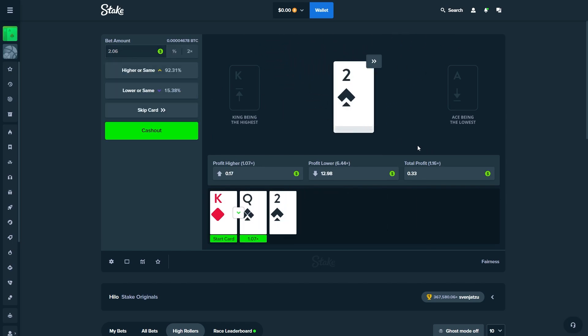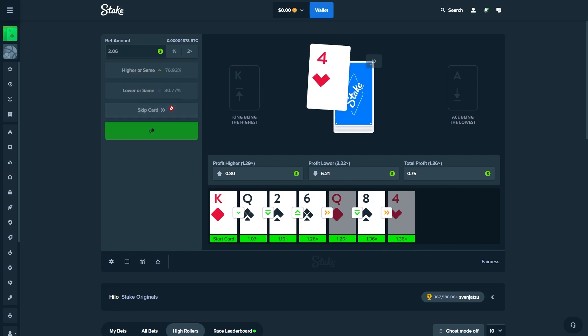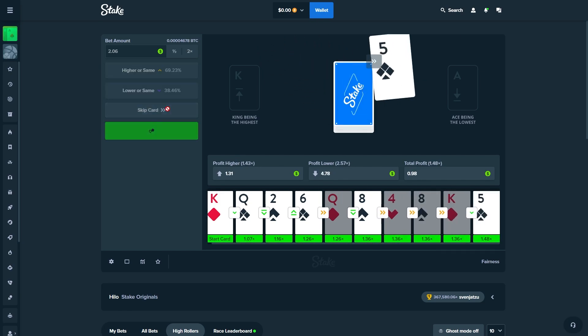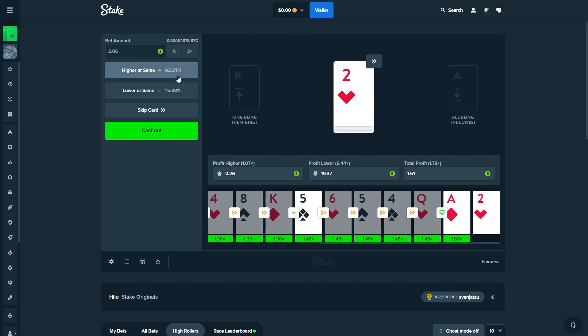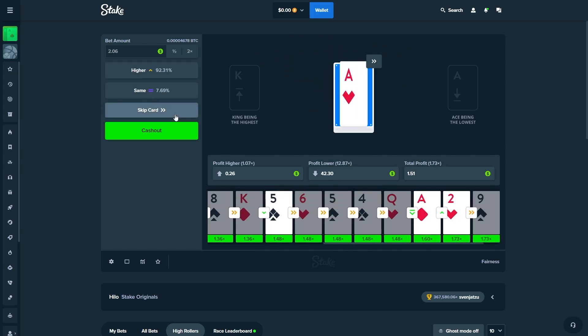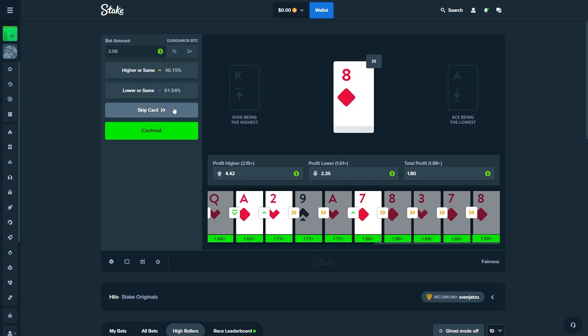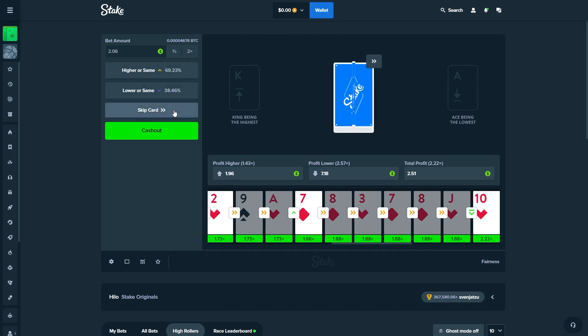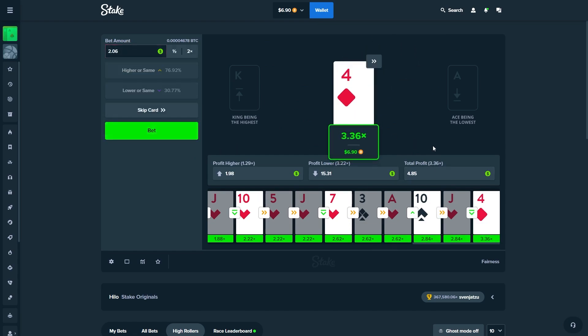Lower, lower again, and definitely higher. The good thing about HiLo is you can actually skip if the card is absolutely bad. The game seems to know what I'm trying to do here — it might look like an infinite money printer but it's not. We're going to try to run up to a minimum of ten dollars, then switch to Mines or Dragon Tower. We take a 3x multiplier and walk out with $6.90.